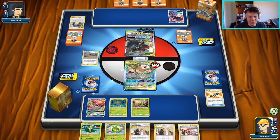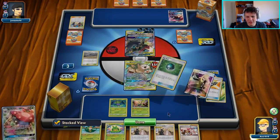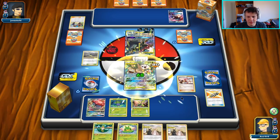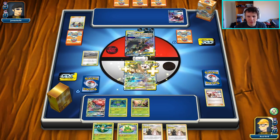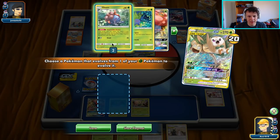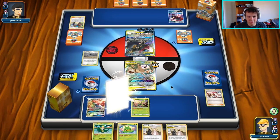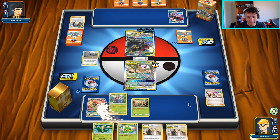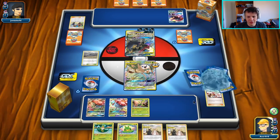Vileplume — use Vileplume's ability. And this is when this deck starts to get really fun for everyone involved. Going to play the Pokémon Center Lady as well, and then we're going to go with the Super Growth and get out another Vileplume line here. These guys. Here we go again.